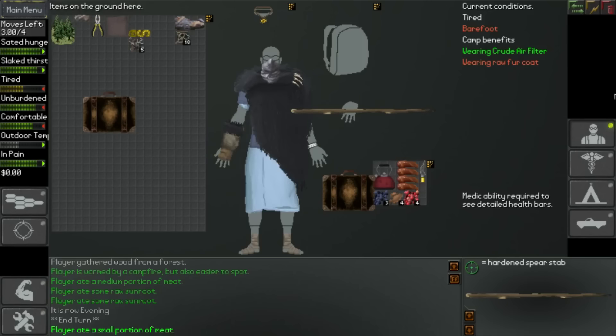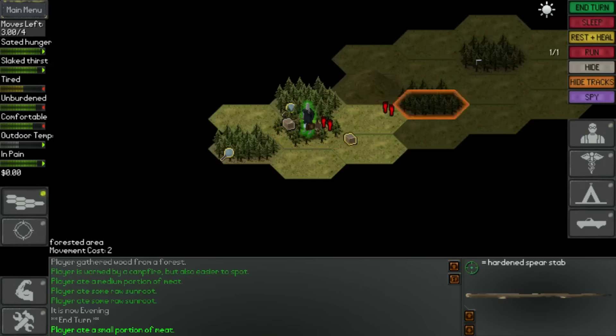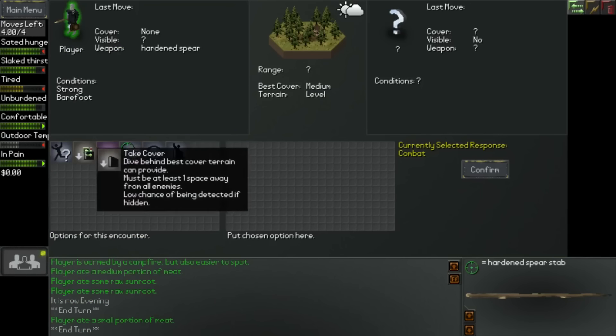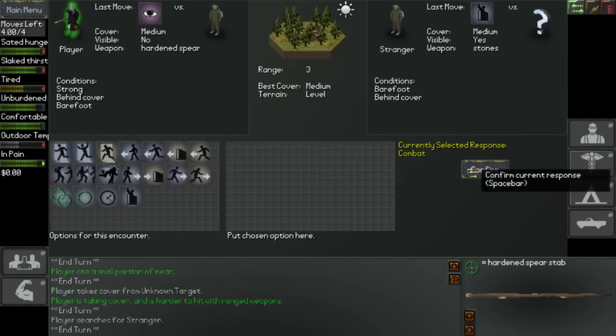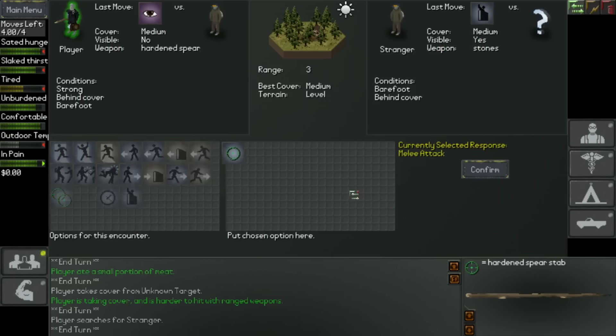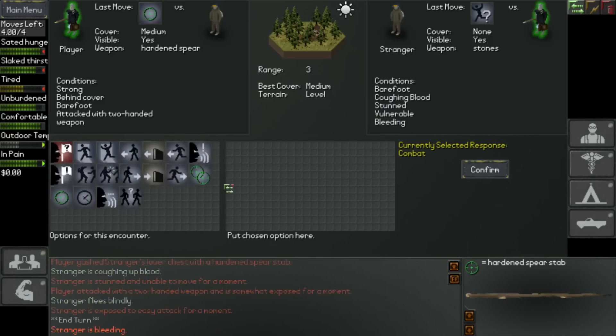It doesn't matter if not. So let's try and get some water as well. Okay, who's this? Let's take some cover and just search around - someone's just approached us. He's barefoot, he's got a weapon of stone, so yeah, he's going to get attacked. It's just that simple - don't walk into me while I'm scavenging for berries.